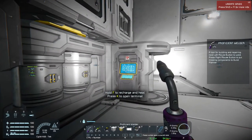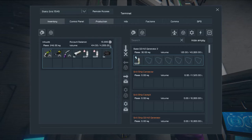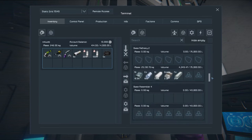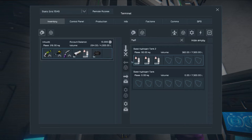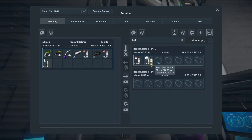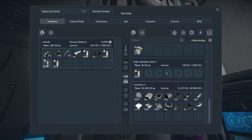While I'm here, I'll replenish my suit. I have no ice in here, so I'll find my hydrogen tanks and put one there. Actually, I'll take this oxygen bottle and put it in here. I'll leave one here so I can always see when it gets low.